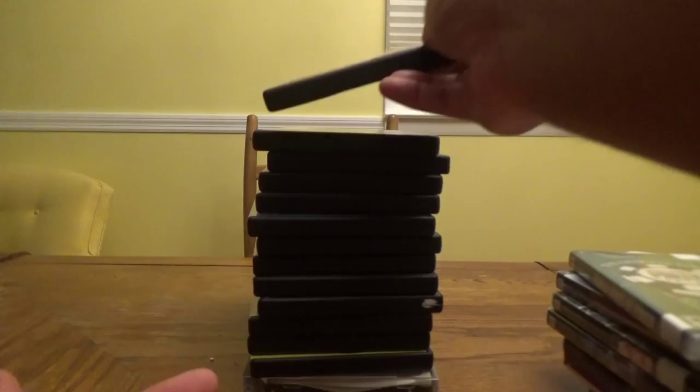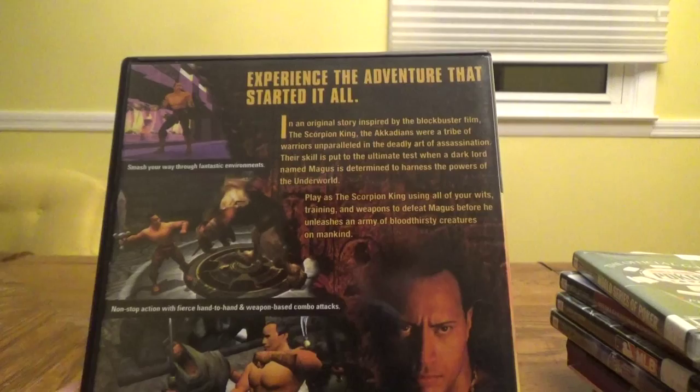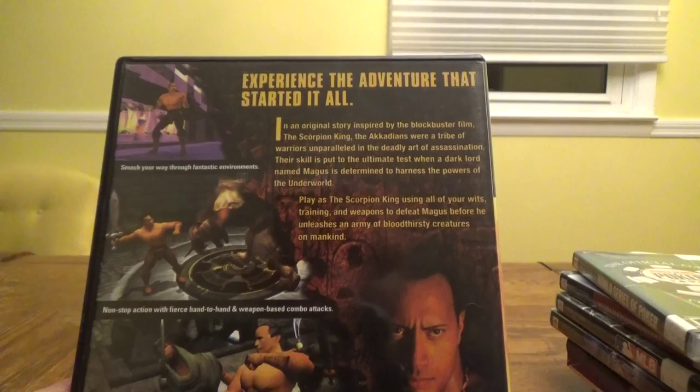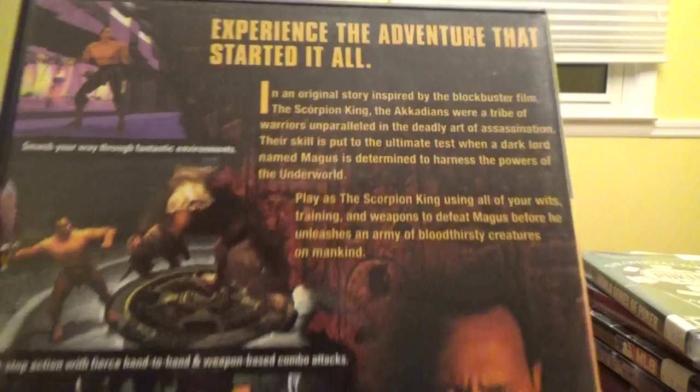Next up, The Scorpion King: Rise of the Akkadian for $4.99. Experience the adventure that started it all — in an original story inspired by the blockbuster film, the Akkadians were a tribe of warriors unparalleled in the deadly art of assassination. A dark lord named Magus seeks to harness the powers of the underworld. Play as The Scorpion King using all your wits, training, and weapons to defeat Magus before he unleashes an army of bloodthirsty creatures on mankind.